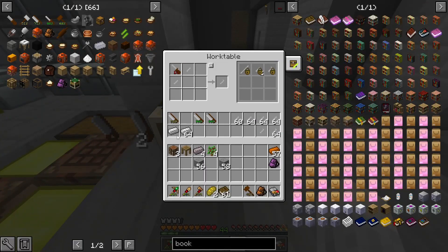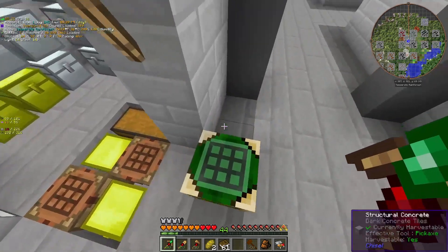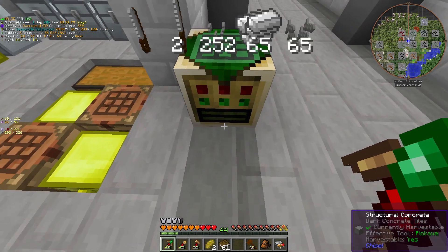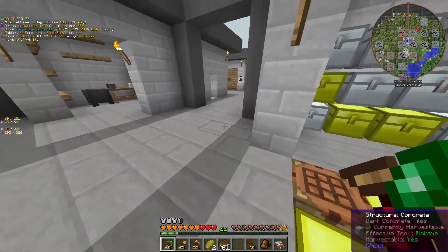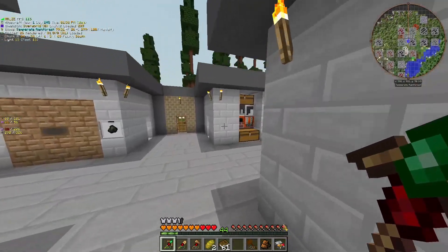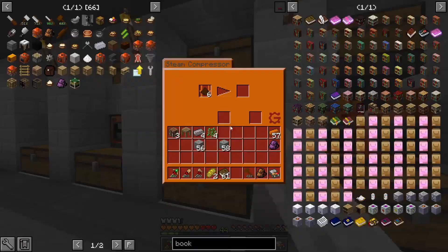You can see how useful that is — just being able to click here without having to set up the recipe each time. This can also be used with water buckets, and you can do multiple crafts per click, which is really nice. I highly recommend making a bunch of these.